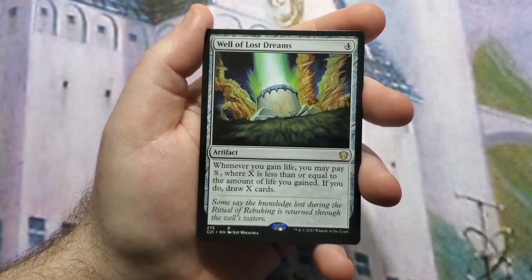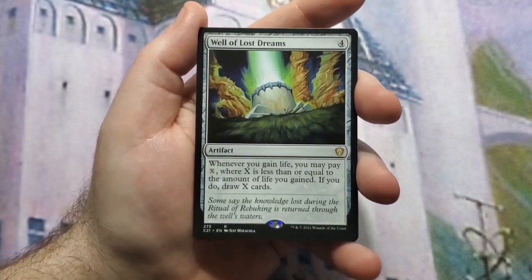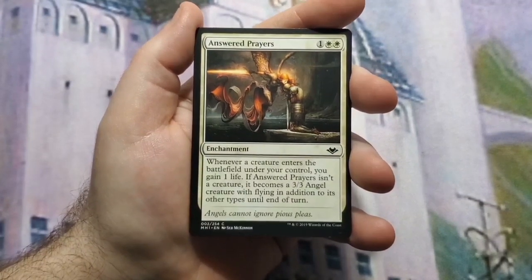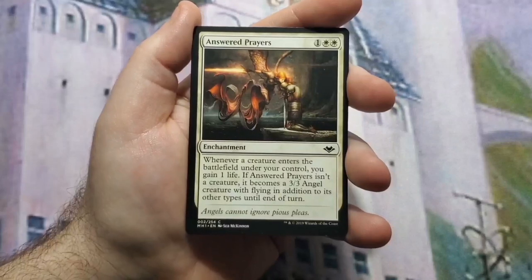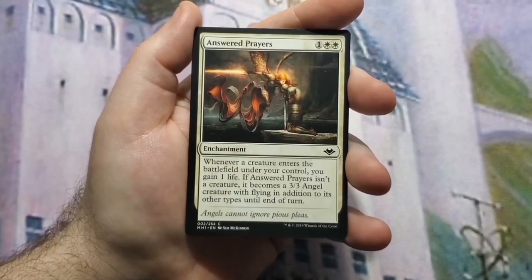The repeatable card draw from Well of Lost Dreams is very key in a lifelink deck — how many cards you can draw could be quite high, to the point where you may want something like Reliquary Tower to remove your maximum hand size. Answered Prayers does both themes: whenever a creature enters the battlefield under your control you gain a life, and if Answered Prayers itself isn't a creature it becomes a 3/3 angel with flying.